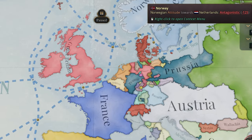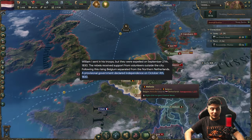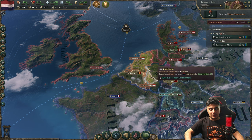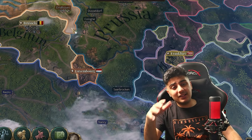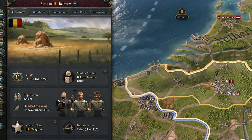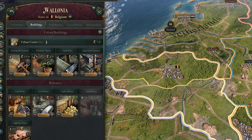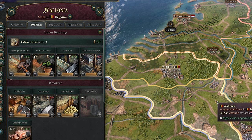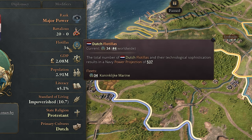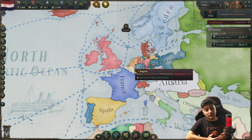First, let's talk about the Netherlands' position in 1836 and what we're going to do. We're not in the best position because we recently lost our core in Belgium — in fact, Belgium is actually better than us in terms of economy and population. The first thing we need to do is reconquer our provinces. Belgium has something we really need: Wallonia has coal mines, iron mines, and sulfur mines — literally one of the best provinces in Europe. Since Belgium recently got independence, they have no battalions or fleets, while we have double the troops and even more naval supremacy.